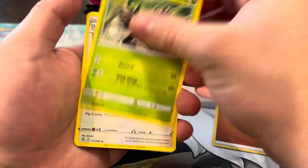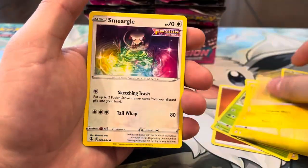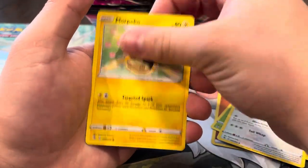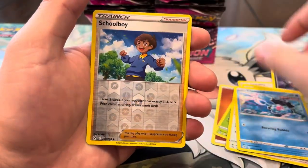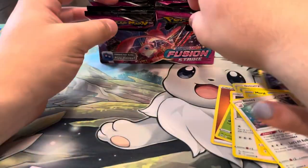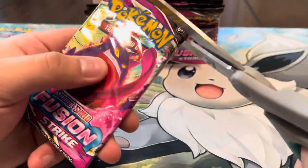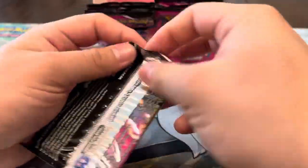We got Fighting energy, Zorua, Doublade, Dark Rai, Grubbin, Rotom, Smeargle, Picollo, Clauncher reverse, Schoolboy, and a Blissey — not even a holo recently. It's been a little cold on my side. Maybe you have the secret rare.